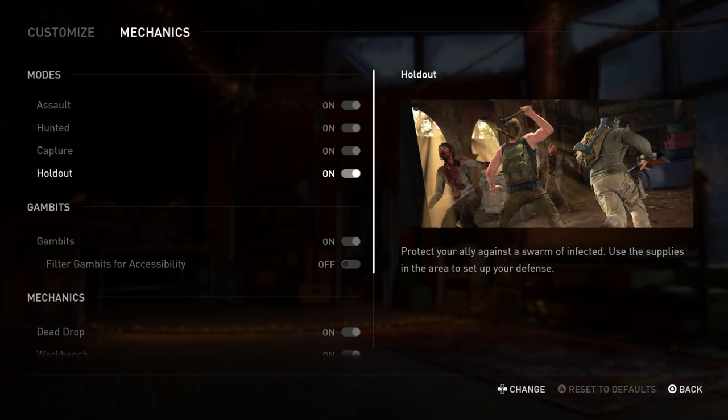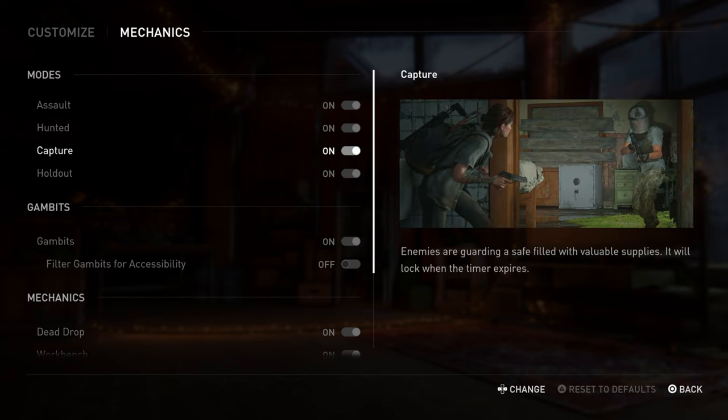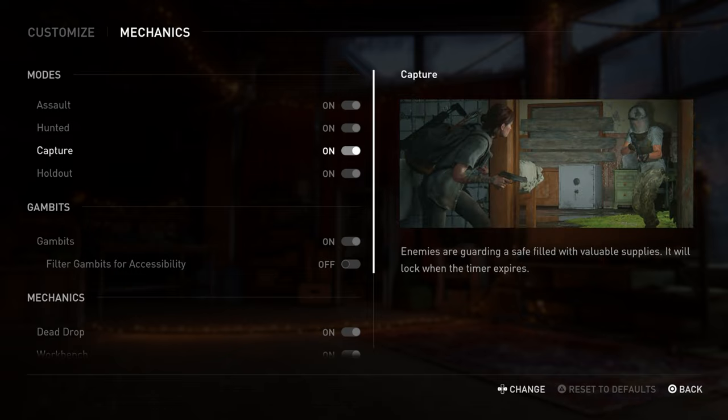Holdout is just crazy. There are four different maps it can happen on. The first encounter can only be assault or hunted — the other four can be any mode. For capture, the difference between early and late encounters is the number of enemies: the second might have five, the fifth right before the boss might have eight. For holdout: second round is 20 enemies, third is 25, fourth is 30, and the final round before the boss is 35 enemies.